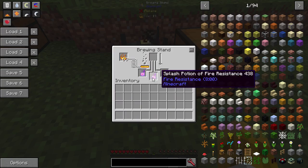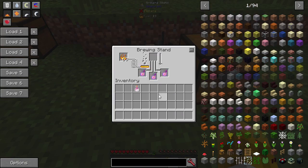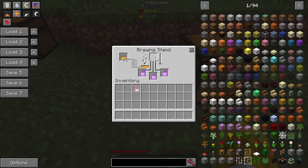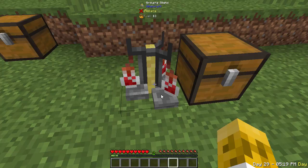Have you ever tried to make an automated potion brewing stand with dragon's breath and found that it leaves behind an empty bottle? With Quark, when you use dragon's breath, the empty bottle is teleported into the void — it does not leave behind an empty bottle. So you lose the glass, but it allows you to automate your brewing stands when using dragon's breath as a component. And if you don't know, dragon's breath is what turns splash potions into lingering potions.